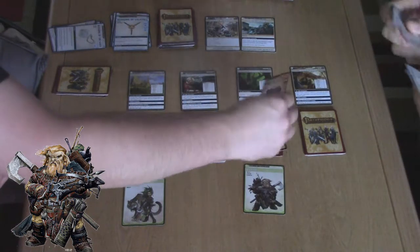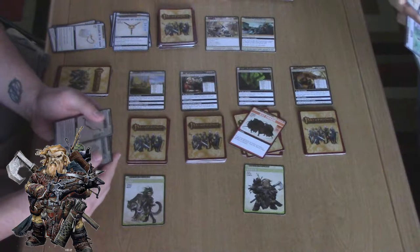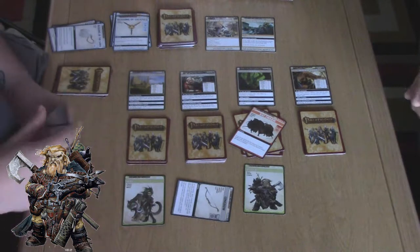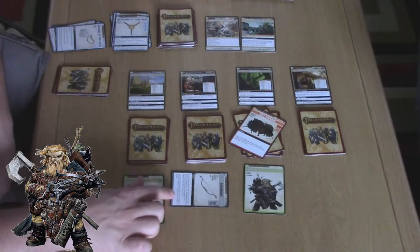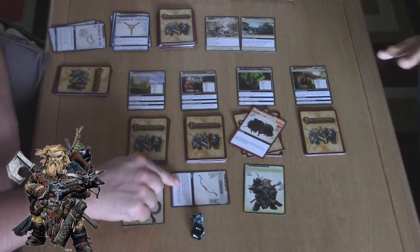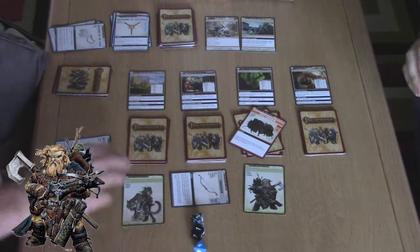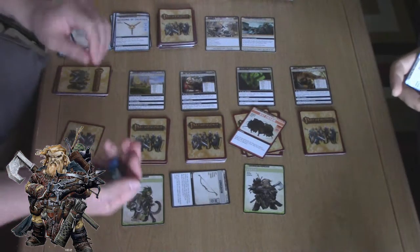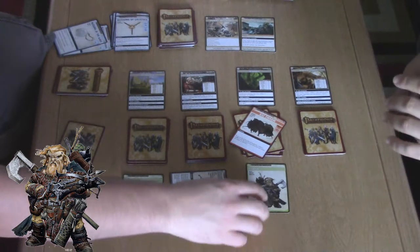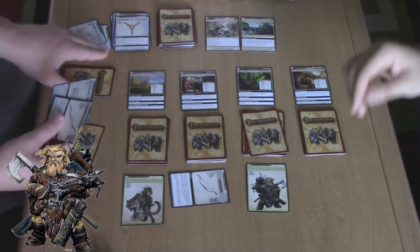I burn a blessing of the gods to explore again. Bloody rat swarm again! Those bloody rat swarms! I'm on a dexterity, and I really want to beat these guys. It's going to be a d8, a d6 — just the normal longbow — and a strength die. I'm going to add another d8 by burning a blessing of the gods. Ten, eleven, plus five is sixteen — you just explode these poor rats. But it cost me a lot to do it.